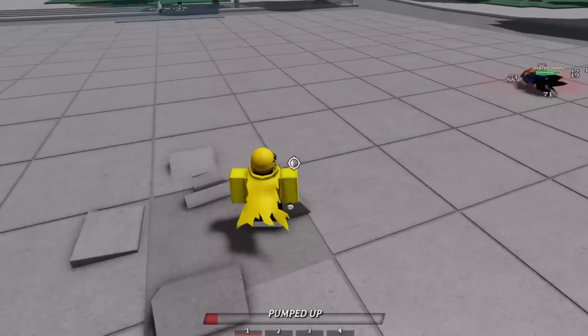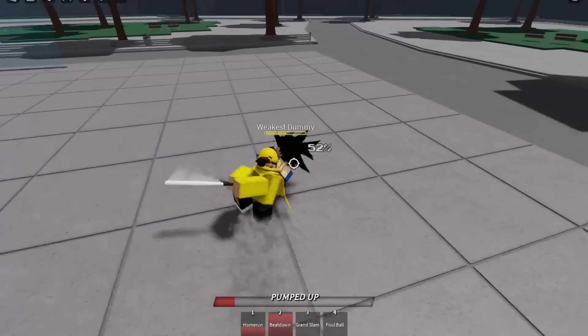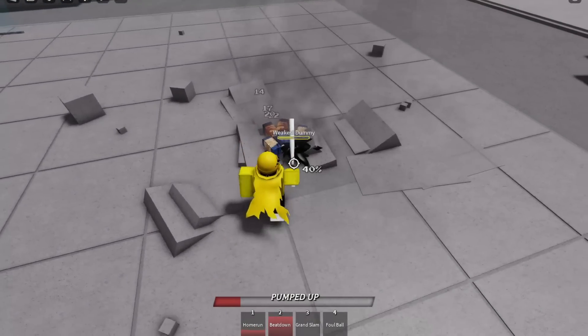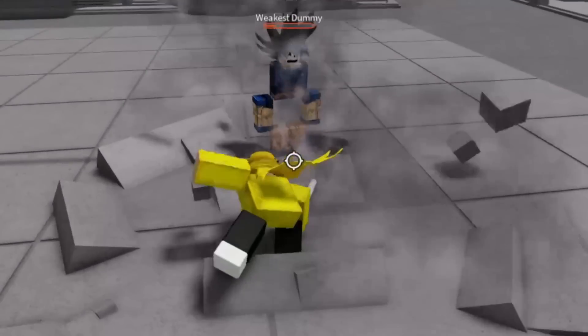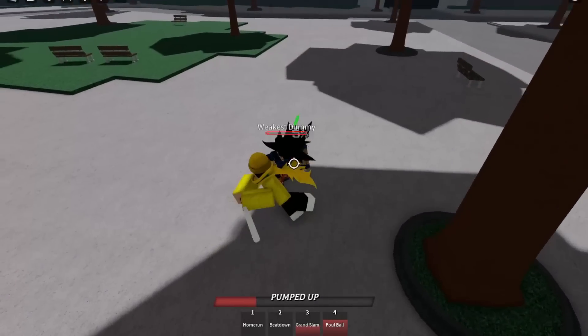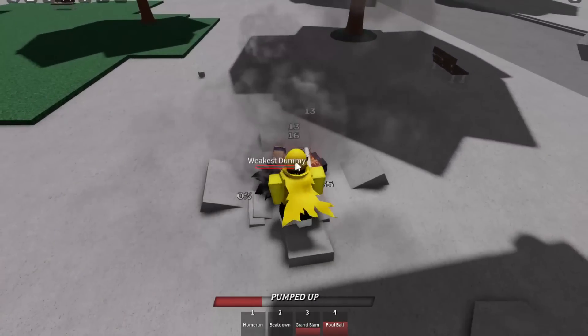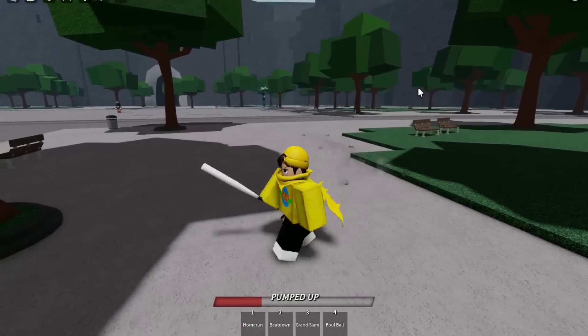I think how this combo works is we have to hit four times and then press one. Then you have to side dash and hit three times. Then we're gonna do beat down. This is actually a W combo! Then you have to dash backwards twice and do Grand Slam, then step to the side and do foul ball. I'm gonna do two M1s — and yeah! That is a one-shot combo! Oh my gosh. Whoever commented that is actually a W.